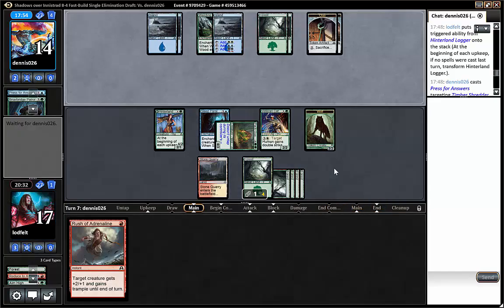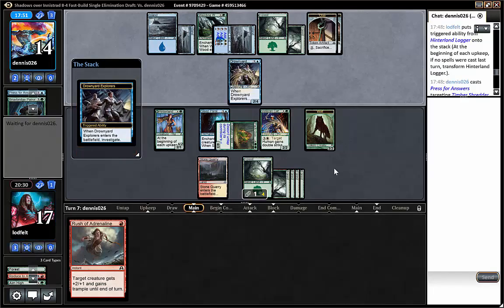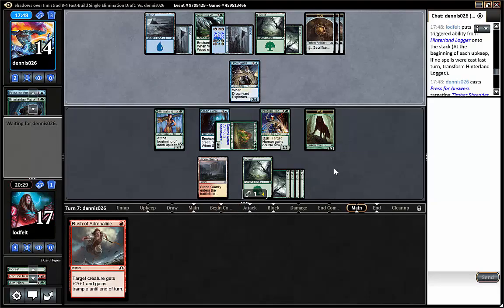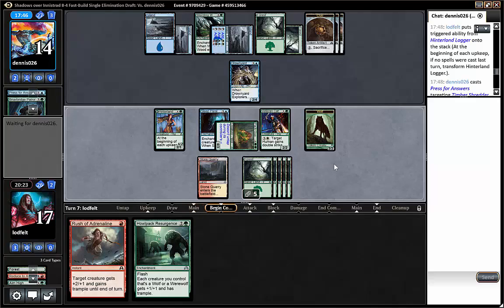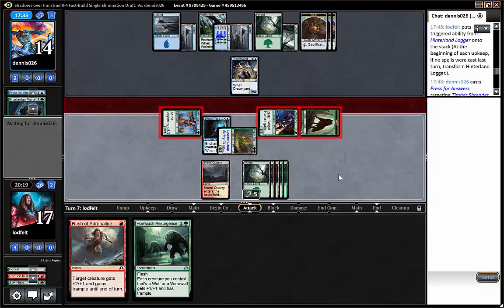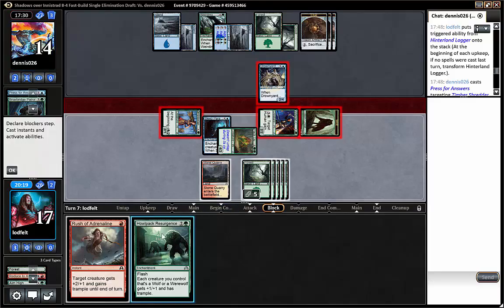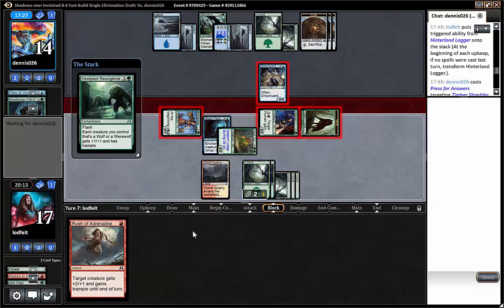Opponent cracking a clue. Down to four cards, we have a combat trick. We can play Howl Pack Resurgence and Rush of Adrenaline. We can just attack with everything — whatever he blocks we can save, and we can still kill the blocker. Play Resurgence and Rush of Adrenaline on the Veteran. Seems like a good turn. Our opponent is down to zero creatures but has a lot of clues, and we can still double strike our trampled logger, which seems pretty good for next turn.